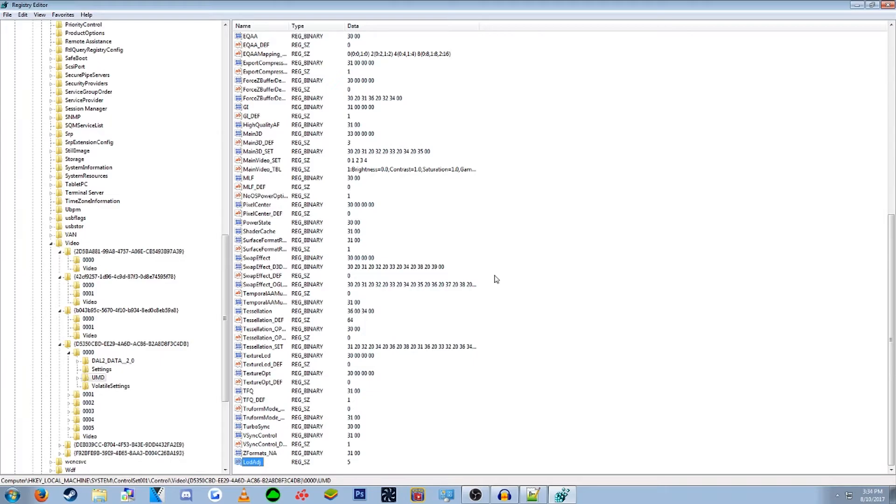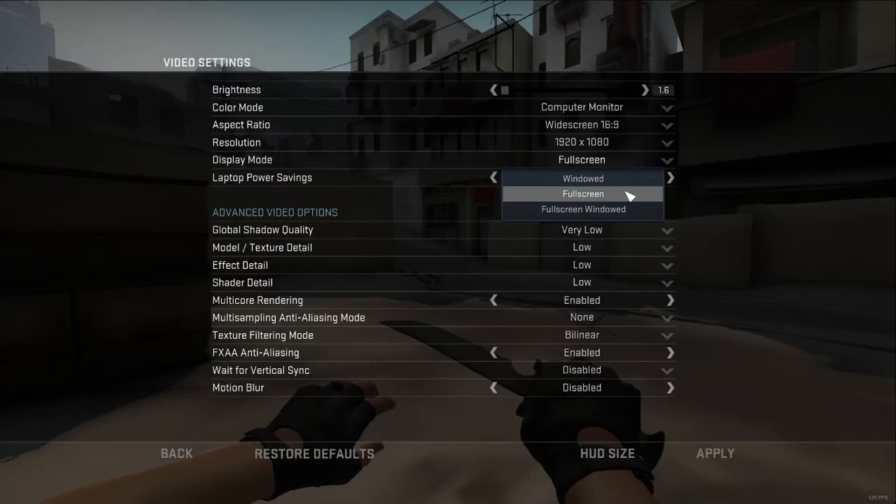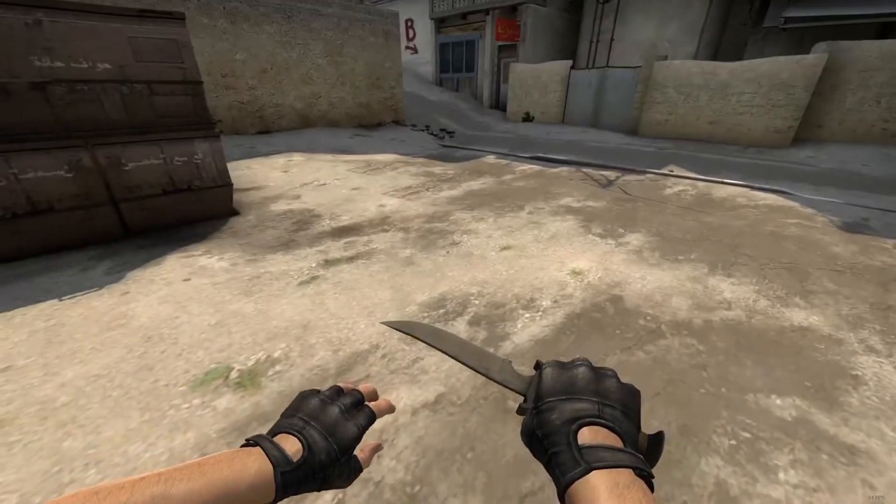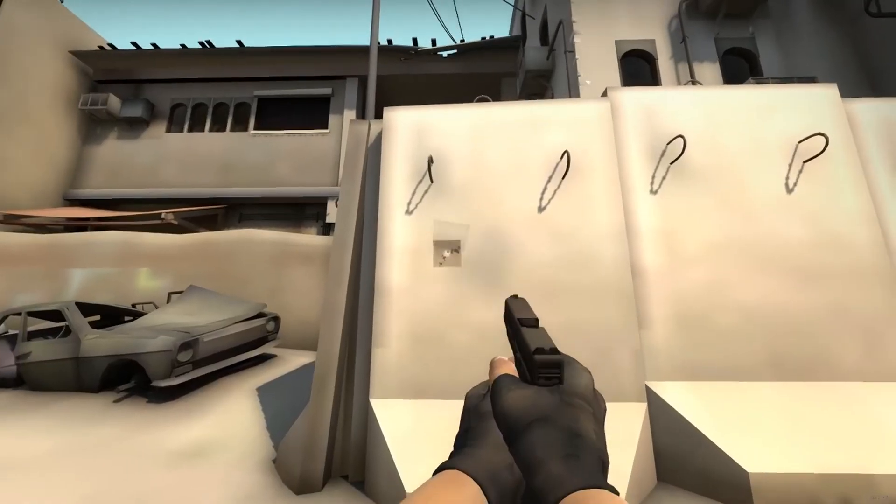Quick tip: if you want to test how these values look in CS without having to restart CS, just put the game in fullscreen mode. As you change the values, load back into CS — it should automatically refresh the settings.